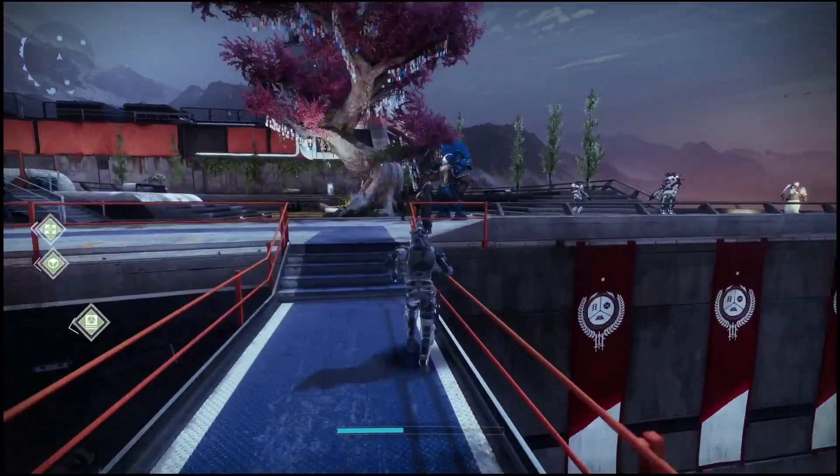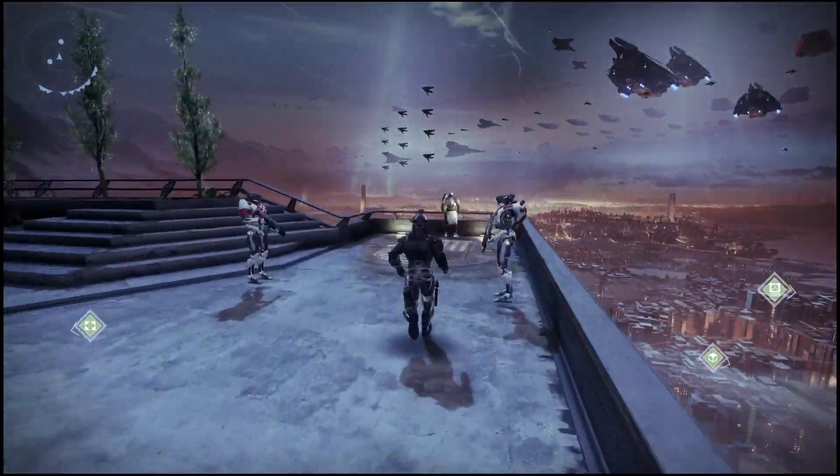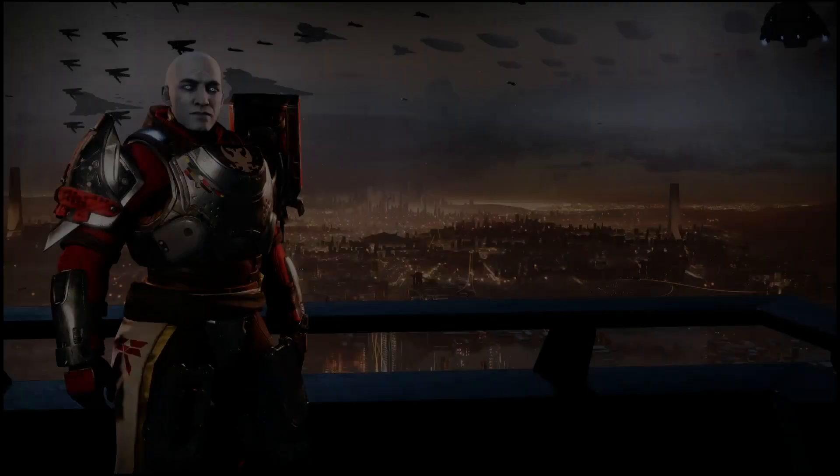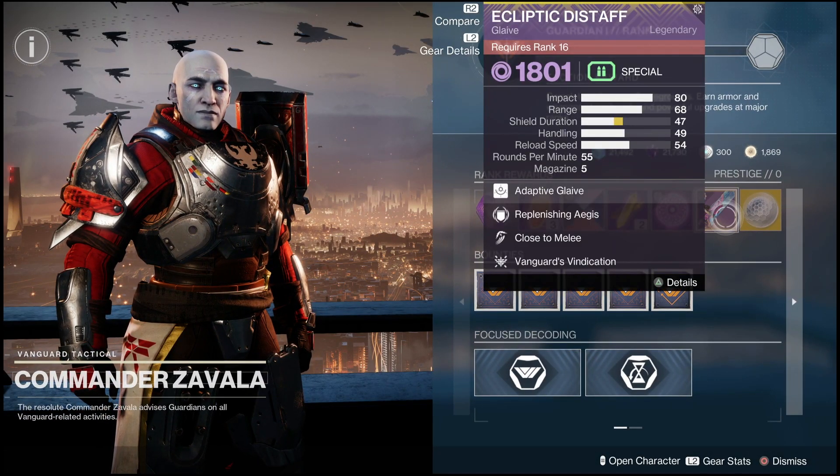You can go to the Gambit vendor, the Strike vendor, or even the Crucible vendor. All you will need to do is get your rank up to 16. You will see the Ecliptic Die Staff located right here in the shop.